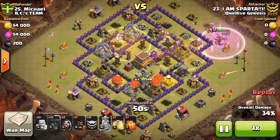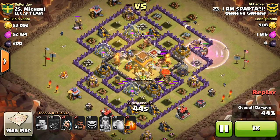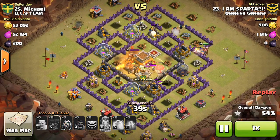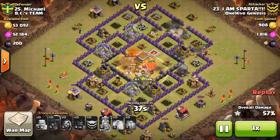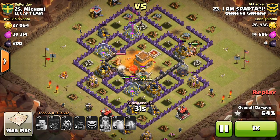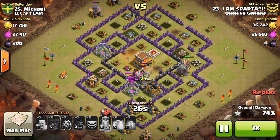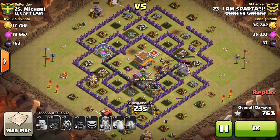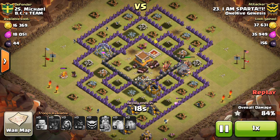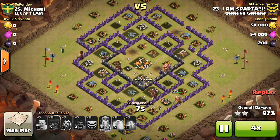Hogs come in from three sides, dropping heals where needed. Giant bombs are going to be in the core, so those areas are pre-healed. At Town Hall eight, giant bombs take about three-quarters of a hog's health, compared to about two-thirds at Town Hall nine. So even if a hog has only taken a few shots, a single giant bomb can wipe out a whole group. Make sure you pre-heal where you think the bombs are — that keeps your hogs alive a lot longer. Plenty of hogs left over and that does it for this attack.